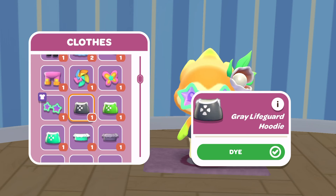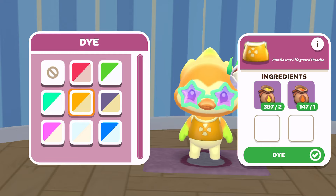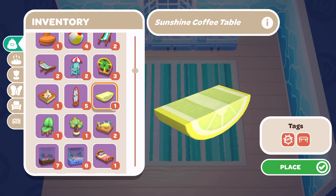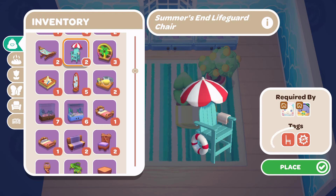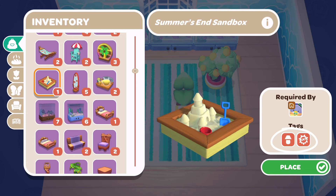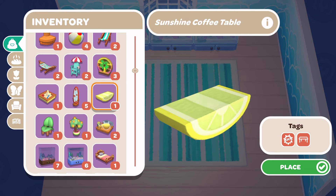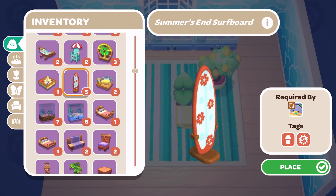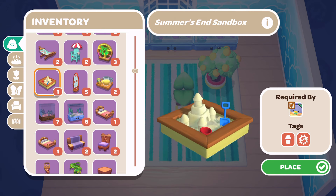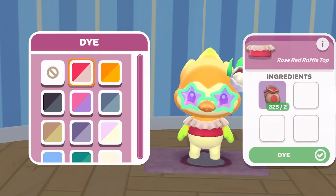So if you wanted every color of the Summer's End clothing and you didn't have any to start with, this is going to cost you a ton of fabric and a ton of dye. Now, some of our visitors have required the Summer's End furniture or clothing. The good news is the Summer's End collection and the new Sunshine Celebration collection both use the same tag, which means you don't need the Summer's End collection to fulfill visitor requirements — you can use the new Sunshine Celebration collection and it will also fulfill the requirements.